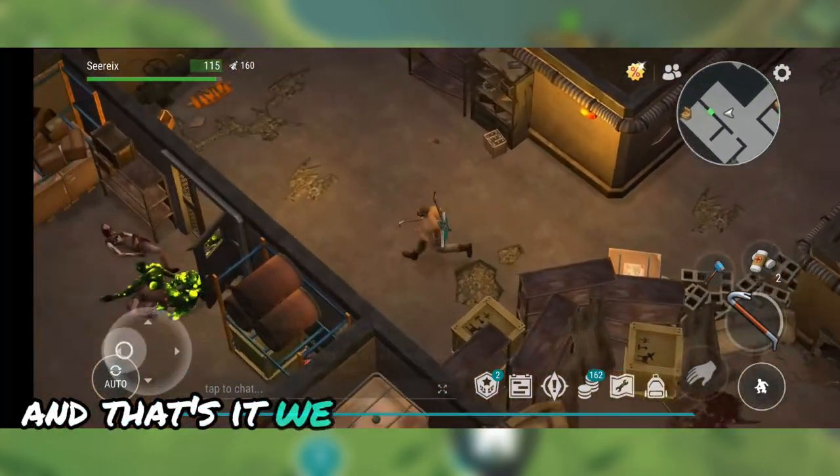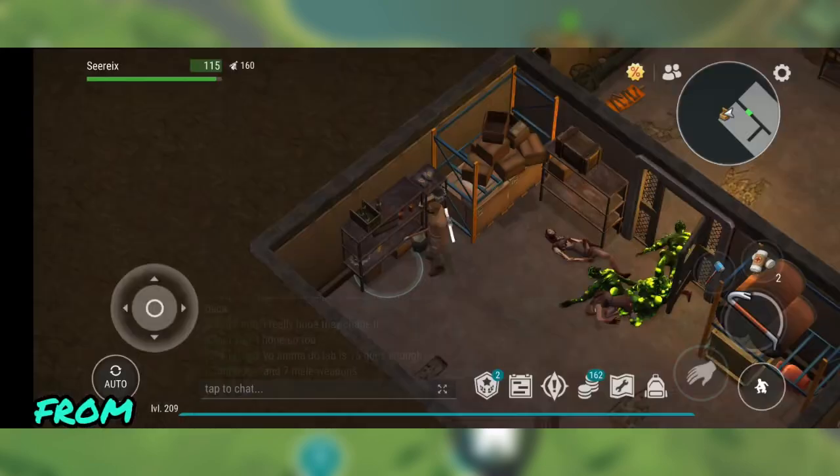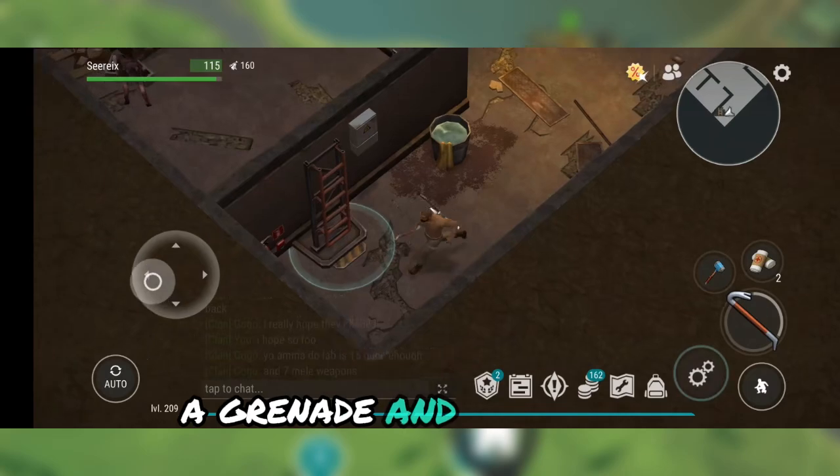And that's it. We've fully cleared the motel using only a spear and a couple of beans. From that we got some melee weapons, a grenade, and resources.